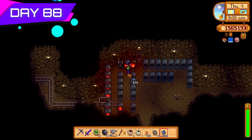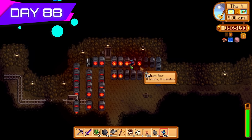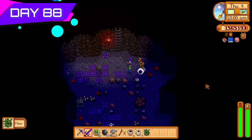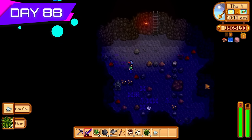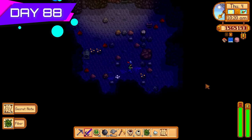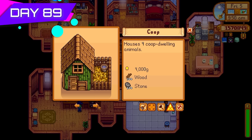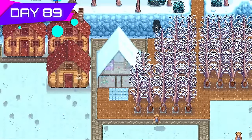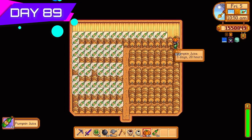Back to the mines processing iridium ores into iridium bars — each iridium bar sells for 1,500 gold, definitely worth it. Back to floor 81 for more fiber. Fiber needed for tree fertilizers, and also to make more tea saplings if I needed extra money for the 10 million goal. Got Robin to upgrade another shed to a big shed — that took 550 wood but the extra storage for kegs was worth it.